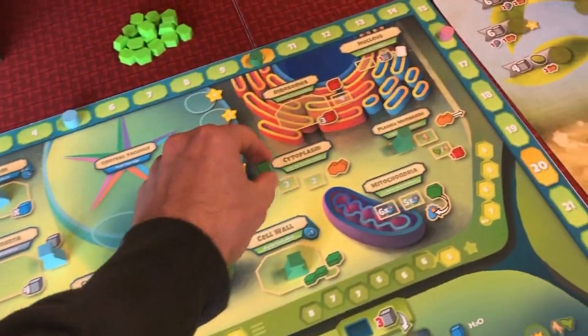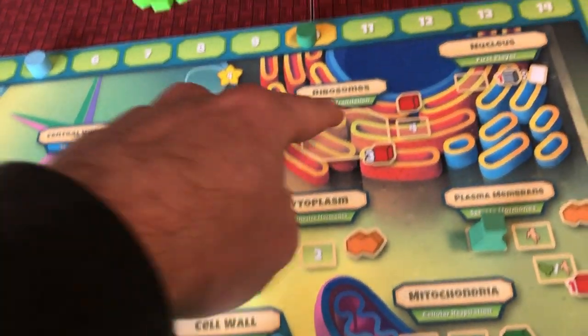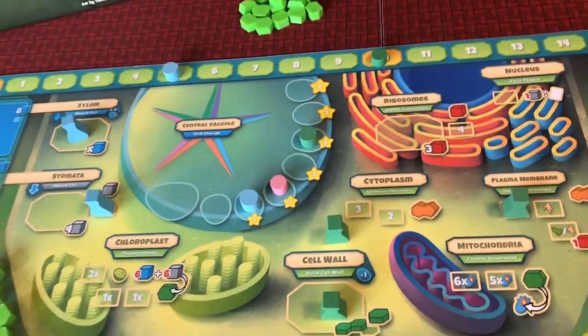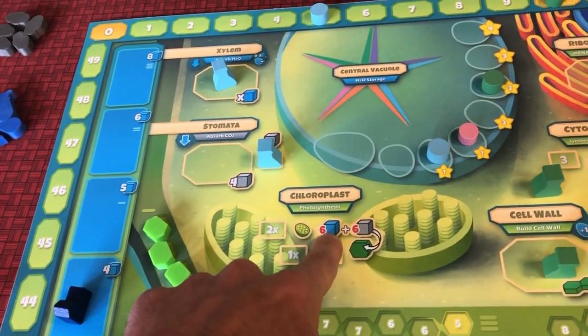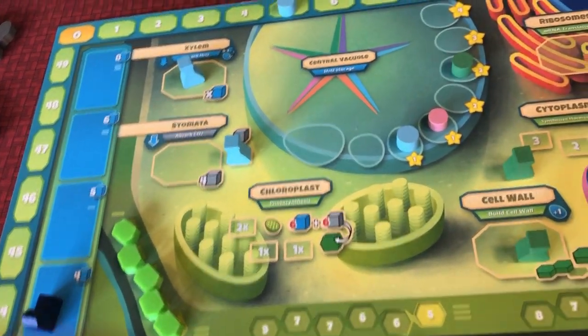A couple of the other spots that are pretty easy to explain here are collecting hormones — you get three here, two here. And then in the ribosome, you can collect proteins. The proteins are resources that allow you to do a few things, which I'll talk about in a second. Some of the more complicated spots — the chloroplast here — this is pretty obvious: you're going to spend six water and six CO2 and get a carbohydrate.